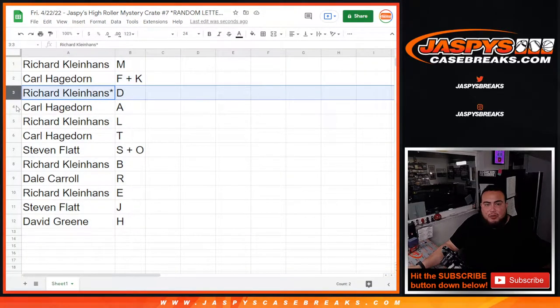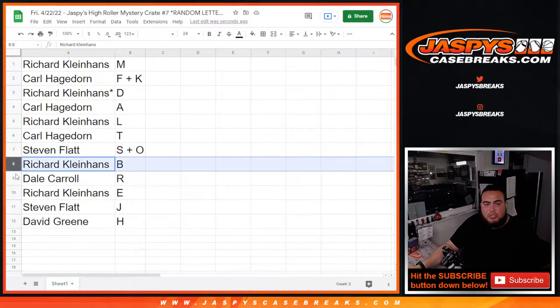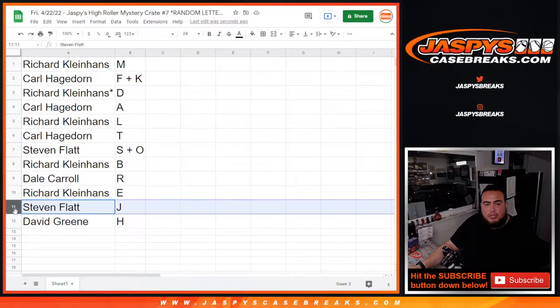Richard with M. Carl with the FK combo. Richard with D. Carl with A. Richard with L. Carl with T. Steven with SO. Richard with B. Dale with R. Richard with E. Steven with J. And David Green with H.